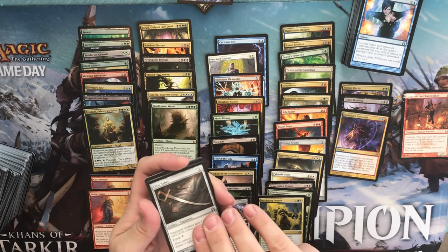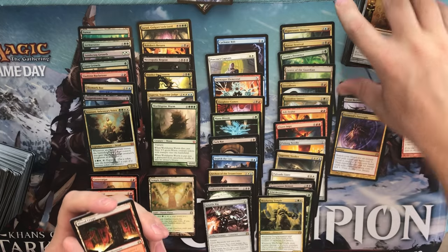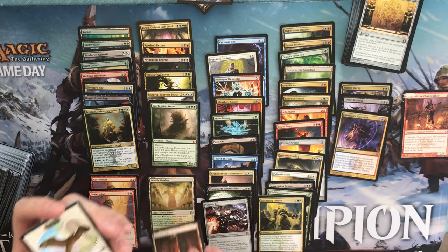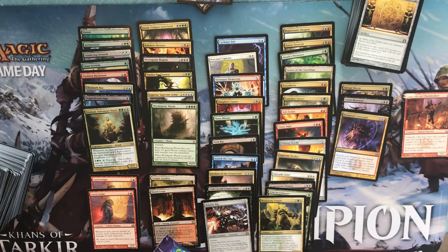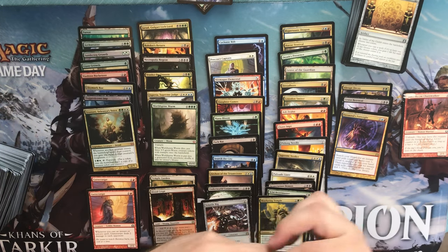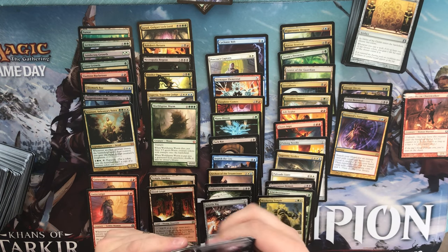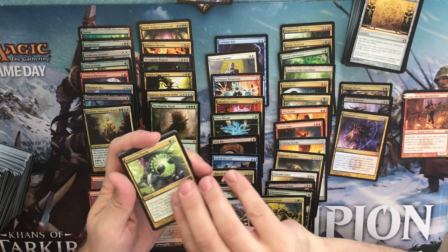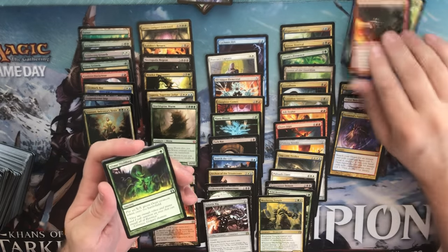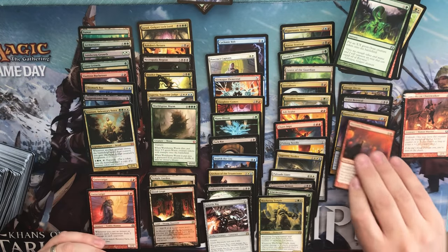No foil. We have a Civic Saber, an Azorius Keyrune, a Tablet of the Guilds, and — late in the box — a shock land: Blood Crypt! Nice. Ended up with two shock lands. Can we make it three? No foil. We have a Selesnya Charm, Pyroconvergence, a Slime Molding, and Mizzium Mortars. So, two-shock-land box — ouch.